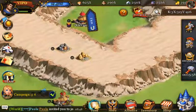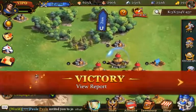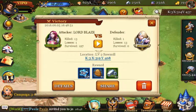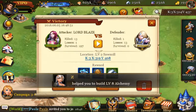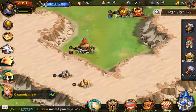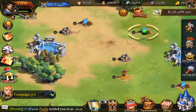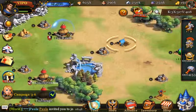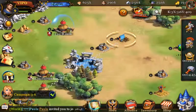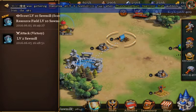If you guys know and you've been playing this game for a long time, feel free to comment down below and help me out. If you attack resource plots you can get XP and stuff. I need another resource plot with wood. You can also scout resource plots and other NPCs.